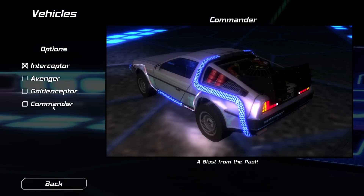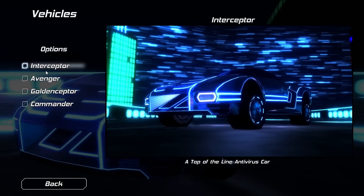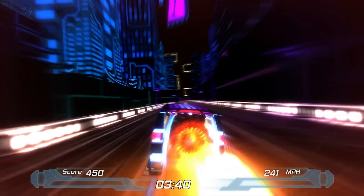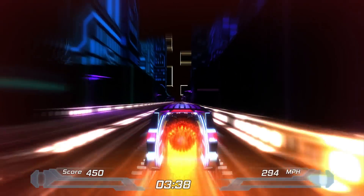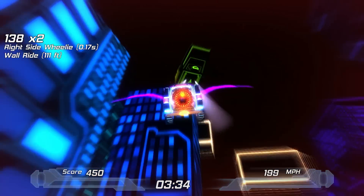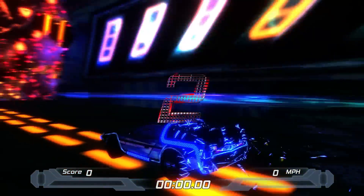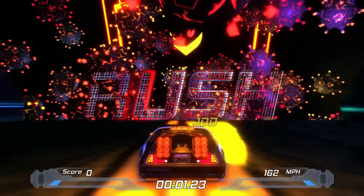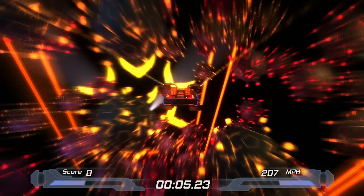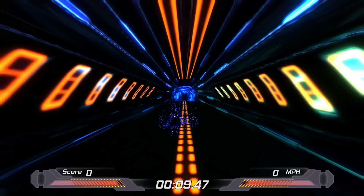As for vehicles, you can unlock others — the first one I unlocked was this A-Team slash Mystery Machine van, and if you go into flight mode or turbo boost a giant turbine jet opens up in the back, which is really awesome. The other vehicle I unlocked was a wannabe Back to the Future DeLorean, and when you're in flight mode the wheels actually collapse up just like in Back to the Future. They do handle a little differently and you use turbo a little differently too.